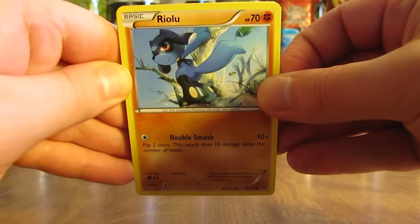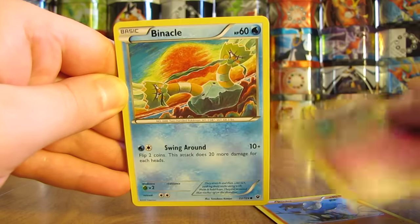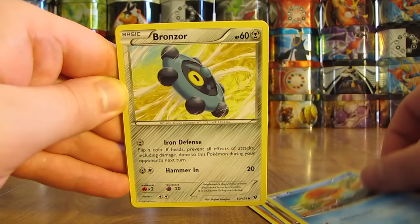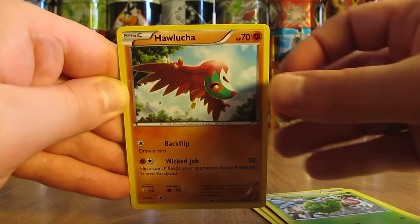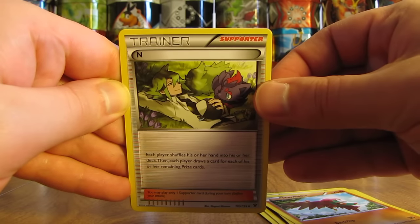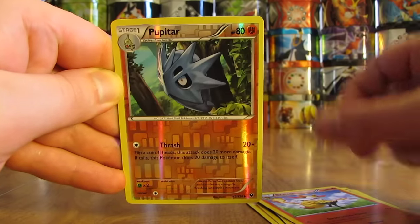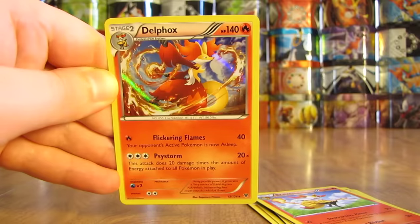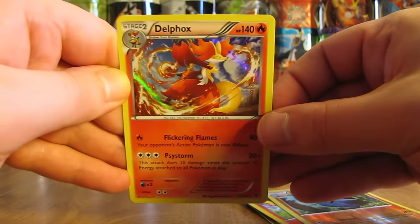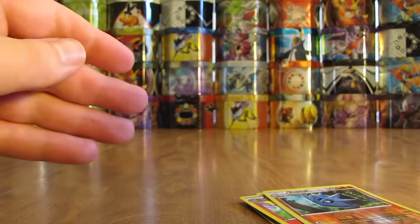This pack starts off with Riolu, Snubble, Barnacle, Bronzor, Burmy, Hawlucha, there's an N Supporter, next up Brazen. Reverse Holo is a Pupitar — and that is an Uncommon. And the Rare in the pack — a Delphox Holo. So second holo pull right there. Two packs in a row with pretty decent cards in there.